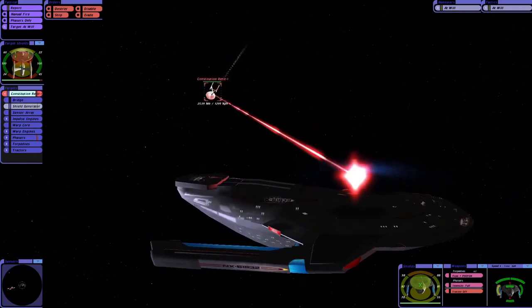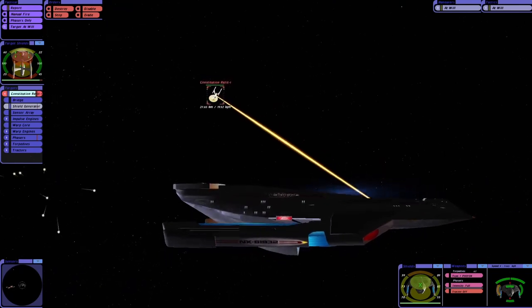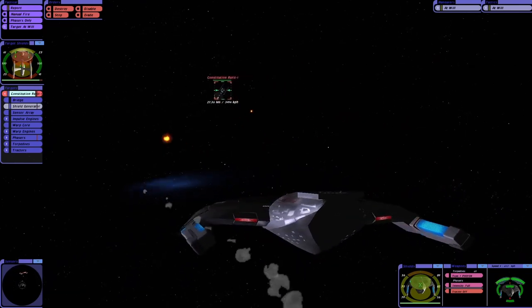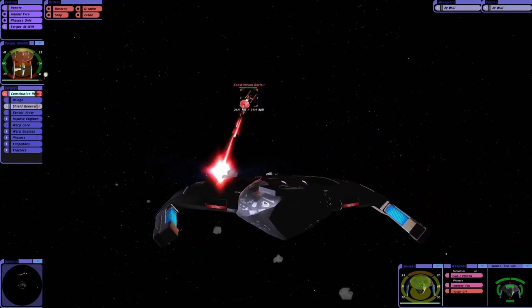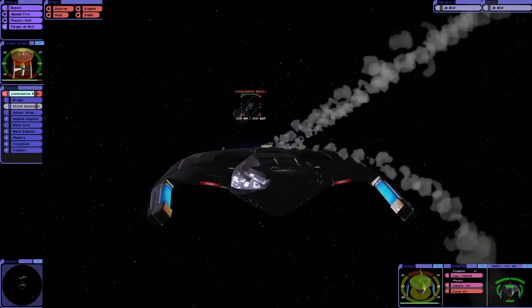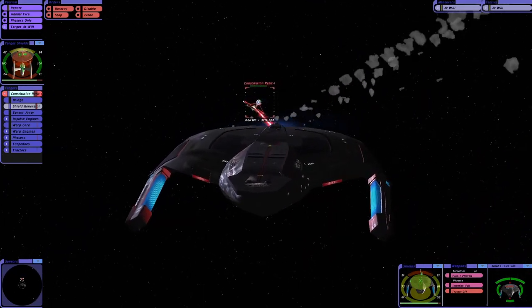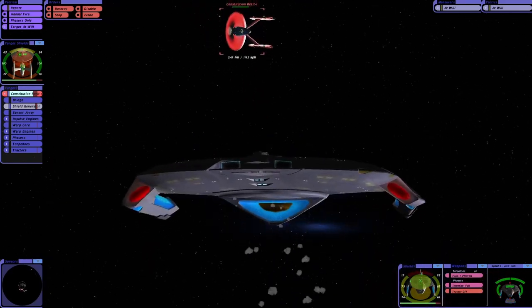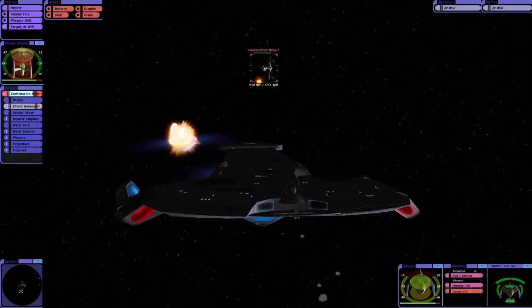Once we get that shield generator down, they shouldn't be too much trouble. Their bottom shield is draining. Can we get a lucky shot? We got one. Shields are at 75%.